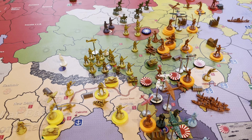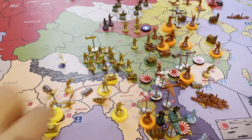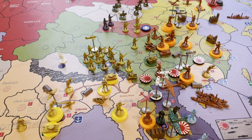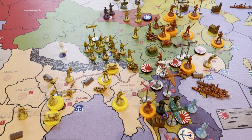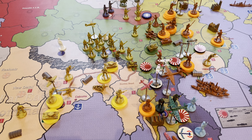However, Calcutta is very strong — they built four armor last round and are getting into position to perhaps head into Burma Road or take a poke at Siam. However, there is a minor factory now in Siam, so that might be off the table.